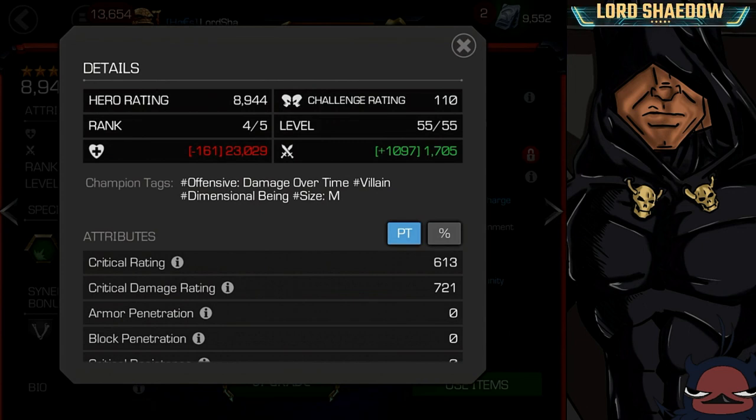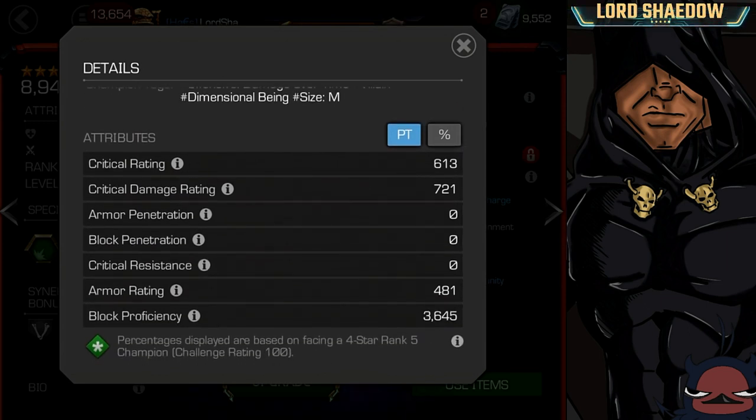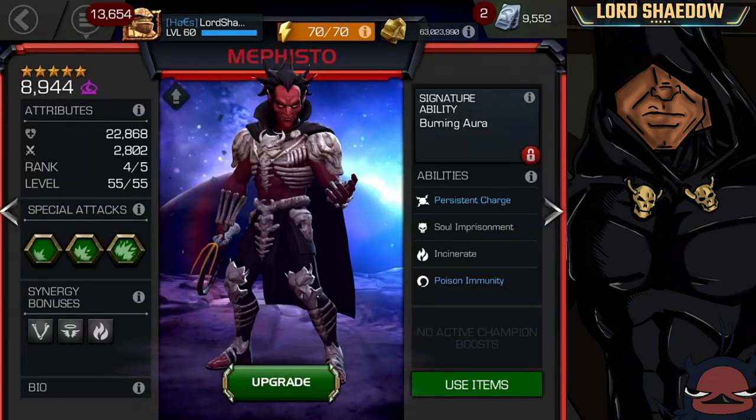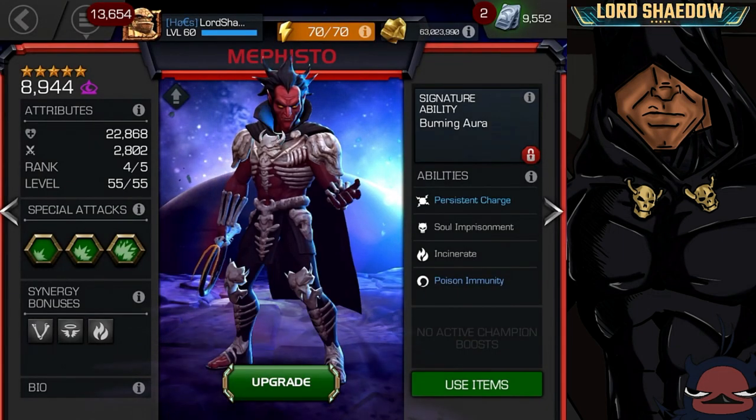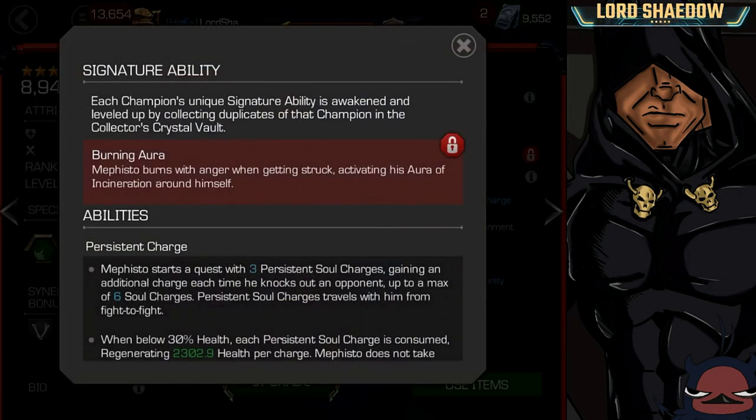He's rank 4, so bear that in mind. You can see the champion tags, and take a look at his attributes here. Switch over to percentages. Not terrible, not too bad. Now let's take a look at his abilities. His signature ability basically just gives him more chances to fire off his incinerate aura. That's what it does.